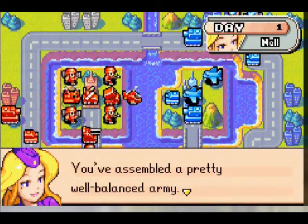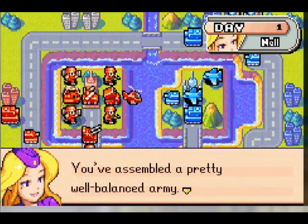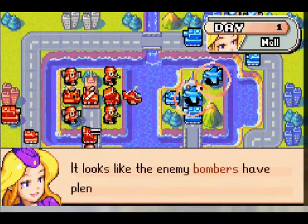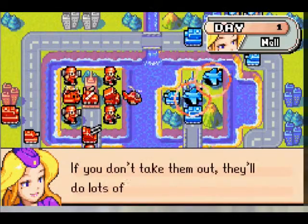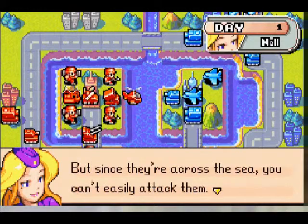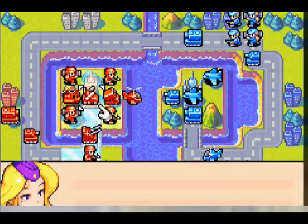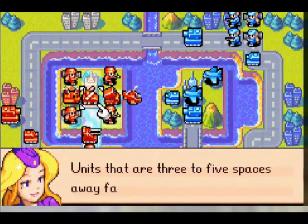We go ahead and we have some things going on here with a quote-unquote well-balanced army. I guess that's a decently balanced army, considering we haven't been introduced to a navy yet. Nell's point is that the bombers need to die - we need to kill the bombers. So let's go ahead and see what we can do here.